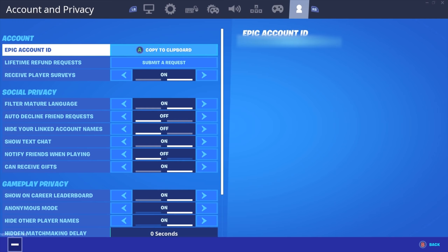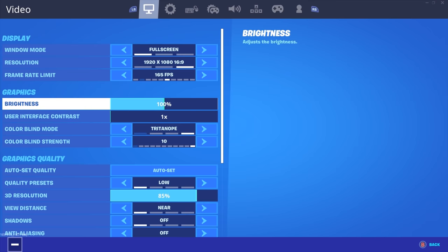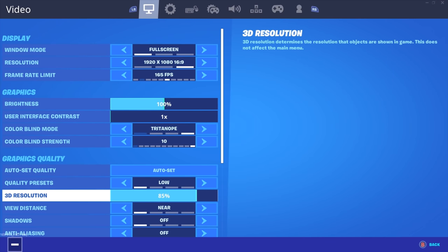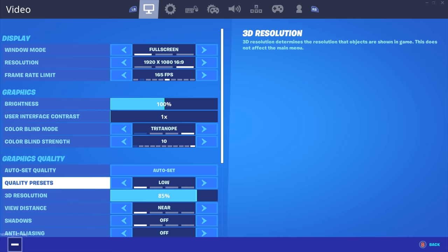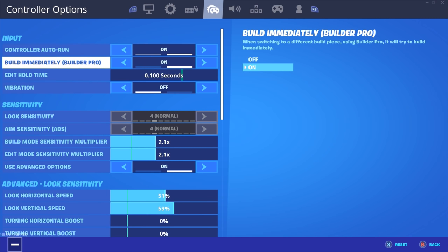Yo, what up boys, it's Parallel Circuit and today I'm going to be showing y'all all my settings. I'll teach y'all a little life hack right now — put your 3D resolution down to 85 and that will help, and put the light view on controller. That's just a little tip. But let's get into my settings.